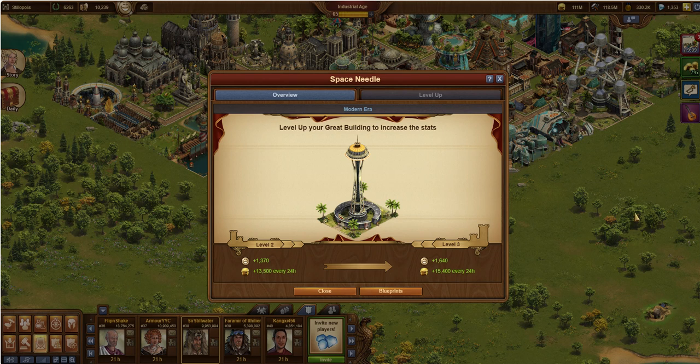So here, Space Needle — let's talk about this. This is a modern era building. This is the Space Needle in Seattle, which was built for the 1962 World's Fair. It offers a couple different things. You can see them here: Happiness and Coin. This is what it looks like on its little tile card, or great building card.